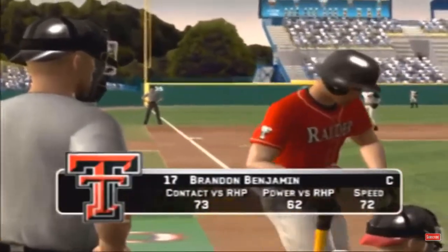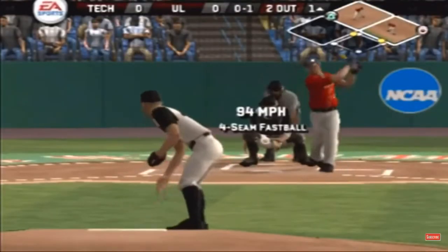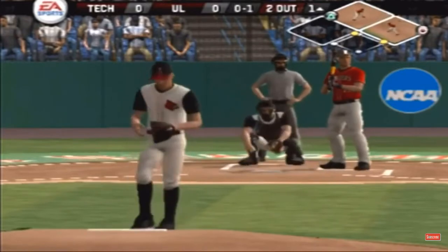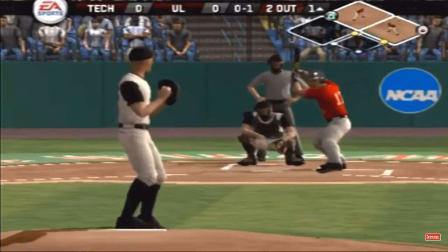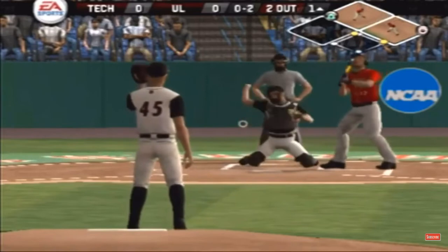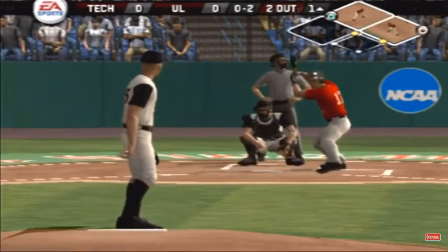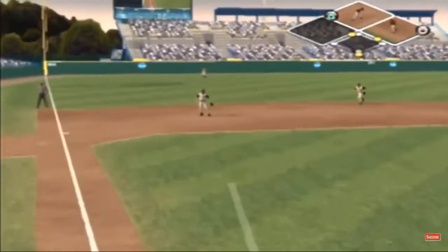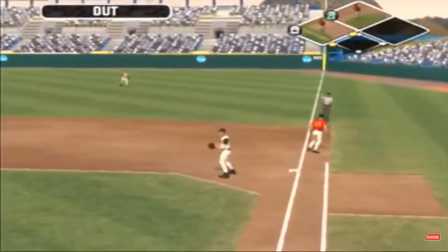Benjamin is up next. He offered at that one, so it's a strike. Oh and two. Pull down toward third, over to first — and the side is out.